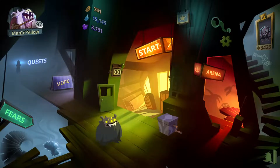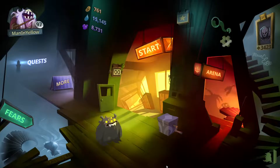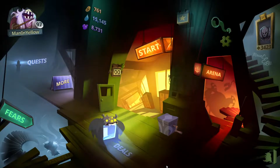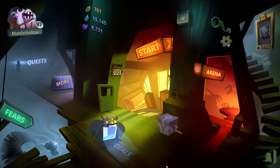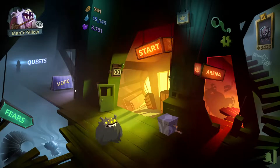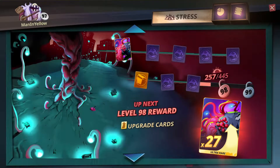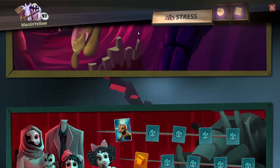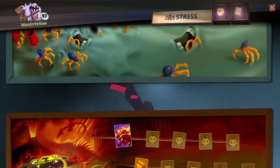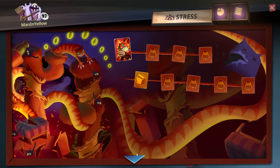Hello there, I am Man in Yellow and welcome to another challenge video. For this one I will be using only the starter phobies and the stress level phobies that you get up to level 40, which are five pretty decent ones. Everyone gets them fairly quickly — razor mouth is the first one, then you get gin sting, and it takes a bit more to get the rest.